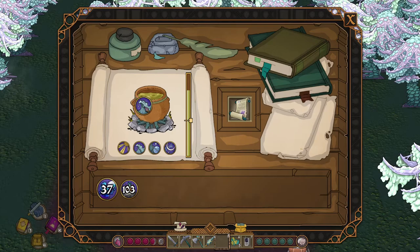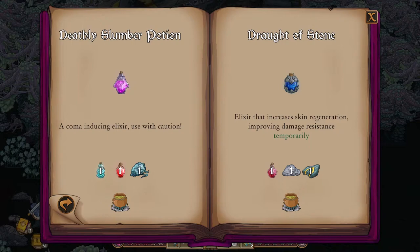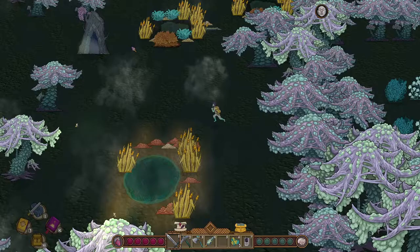Researching Augmented Regeneration also unlocks Metabolic Control. This allows us to craft deathly slumber potion and rod of stone.